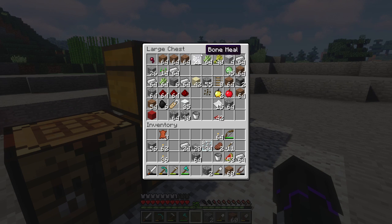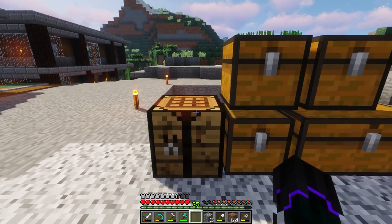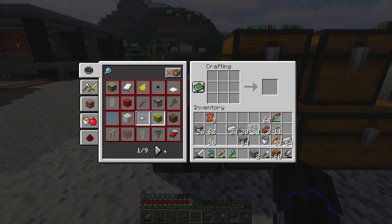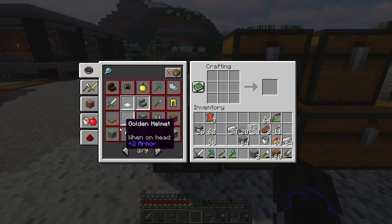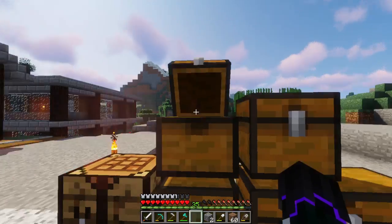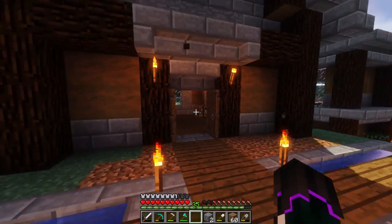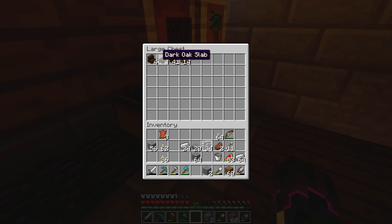A workbench area would kind of be nice, especially if you're doing wood cutting. So we're gonna go in here and take a look at all the different kinds of trapdoors - those are pressure plates, I'm sorry. It looks like dark oak will be the best kind of trapdoor to use as a pseudo countertop workspace area.